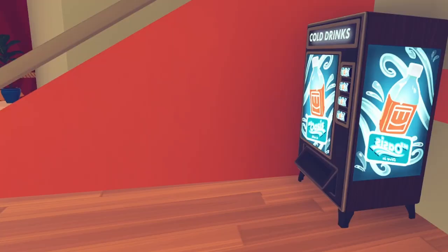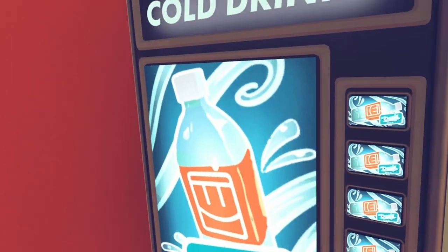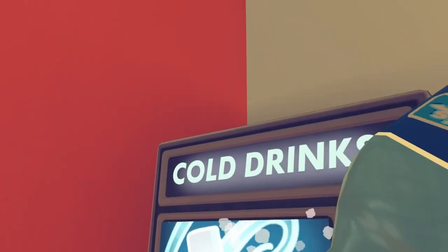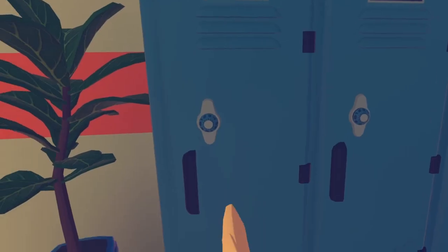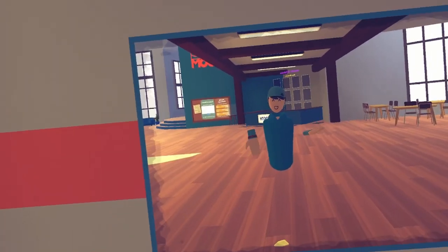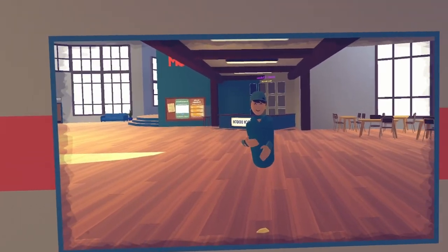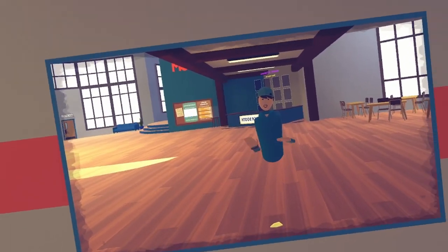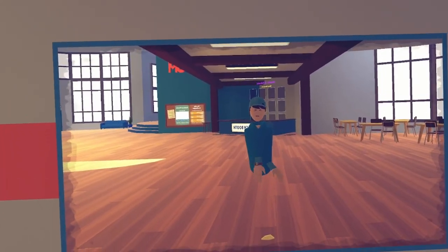To the right where you spawn in, you've got the vending machine. This works like the modern vending machine — it gives you water. Now let's go back to the left over here. You have some beautiful lockers, which don't have anything in them. And then you've got the mirror. This is a place for a mirror — it shows what you look like. You can see yourself, wave at yourself, cheer yourself. It's a mirror.